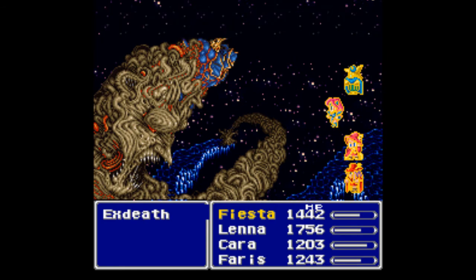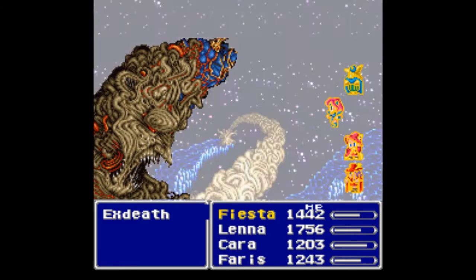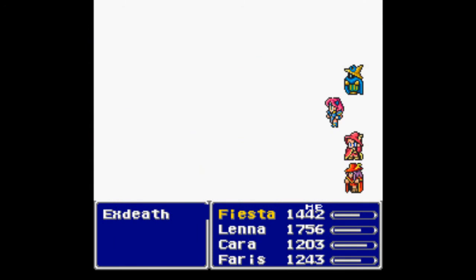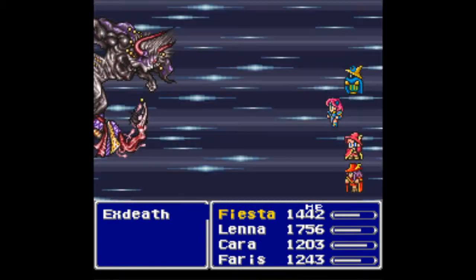The second part of the battle is Neo Exdeath, which is quite an interesting battle. There are four parts to Neo Exdeath that you have to hit — technically six parts, but two are untargetable and have no health; that's just to mess with multi-targeted abilities like Meteo and X-Fight. So for all intents and purposes it's really four parts. Each part has over 50,000 hit points: one has 50k, two have 55k, and one has 60k, adding up to 220,000 HP total. Multi-targeting spells are often quite good against this boss.